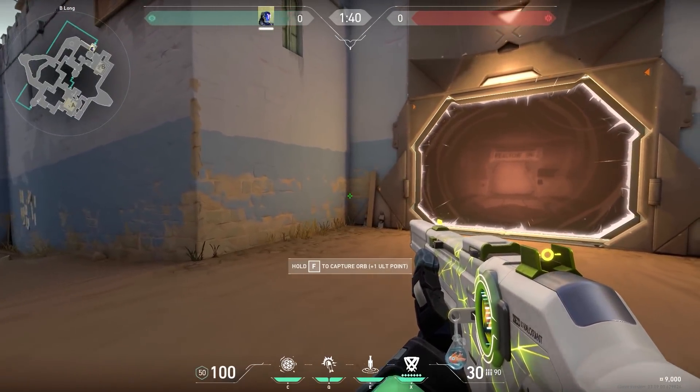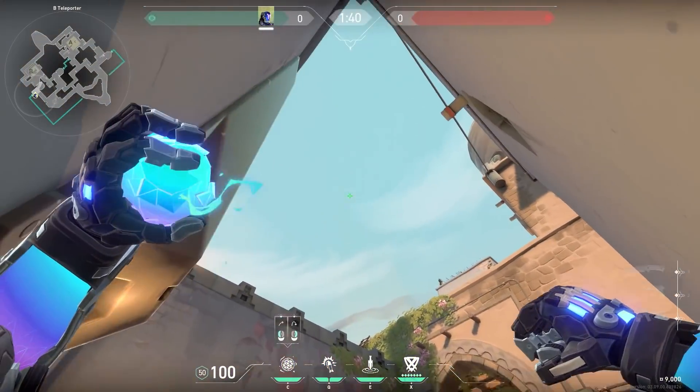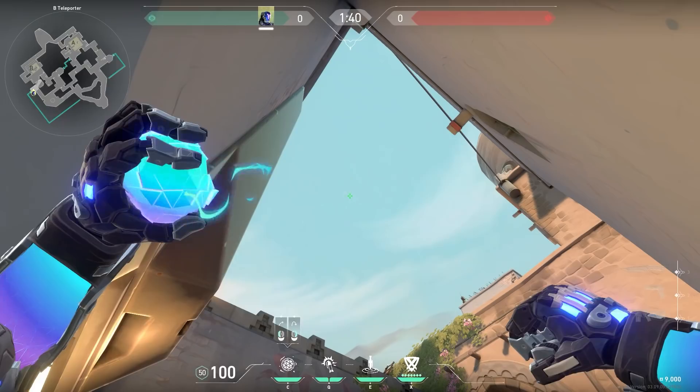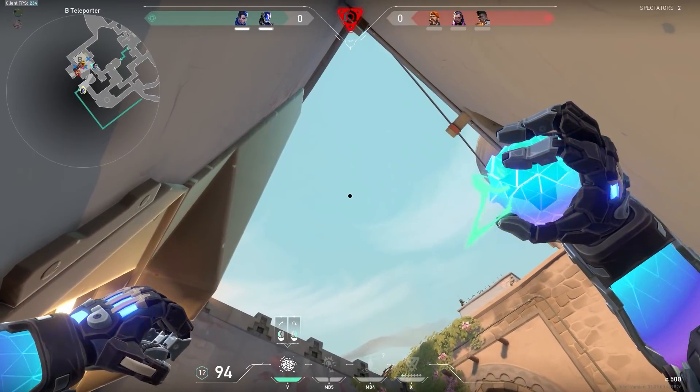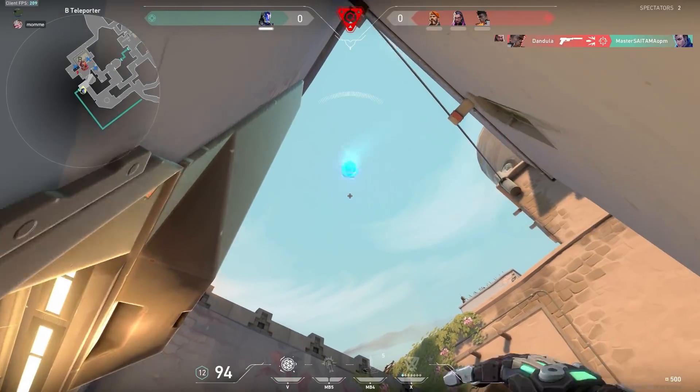Now a very easy to remember KO lineup. Just stand in this corner and match the top left of your ability hub with the top right of the pillar — very easy to remember and it will land exactly on the default plant. Maybe you can get that one-versus-three clutch just like Janice.